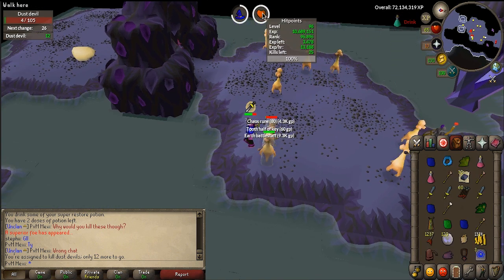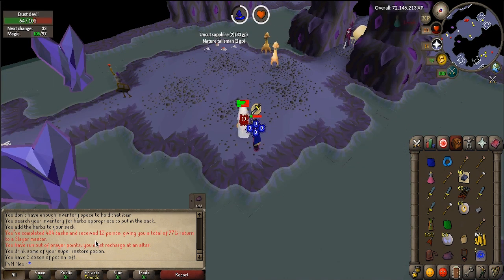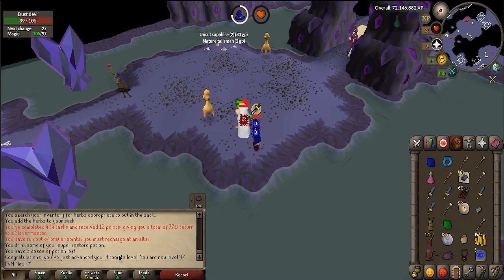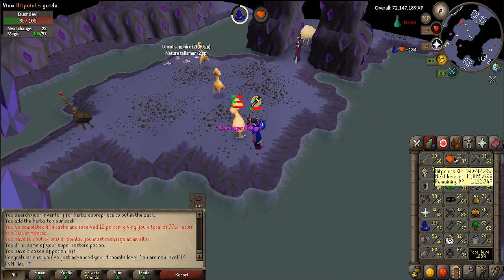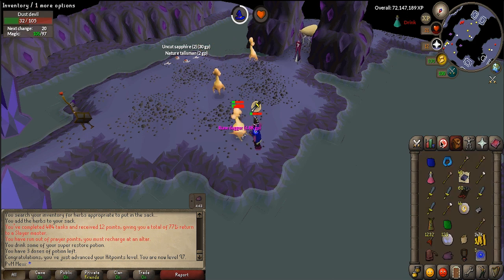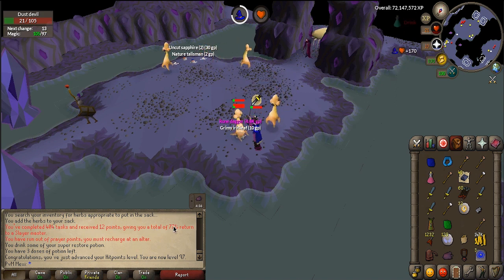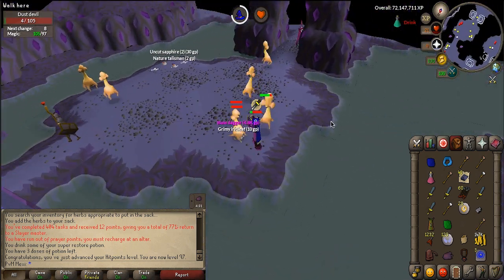Currently 3.4k away from level 97 HP, so I'm probably gonna hit the level right here at the dust devils. I just finished my Slayer task but felt like I wanted to complete it just to get myself the 97 Hitpoints — and here we go, level 97 Hitpoints! Still level 93 combat, but that is a really cool achievement. 1.1 million experience to level 98, which is an incredible amount. 404 tasks completed, receiving me 12 points, so we're almost at 800 points. If I get 1k, I'll probably get myself the imbued Slayer helmet.